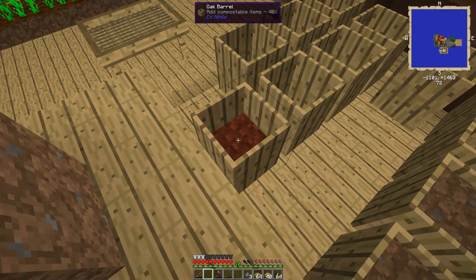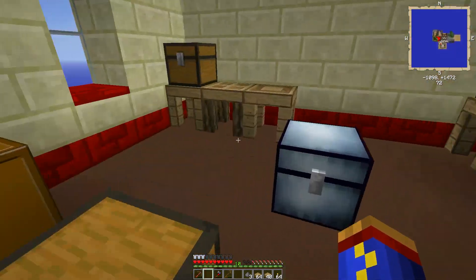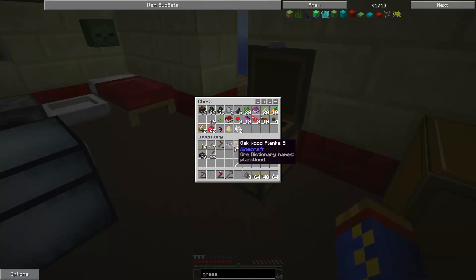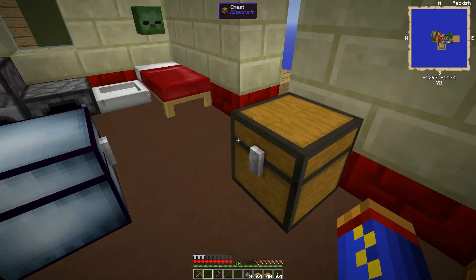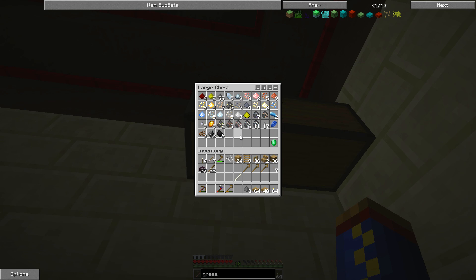I'm going to quickly try to... I just put some zombie flesh in the composter. Nice. There was some more in here — I thought I put it in the food chest. I already put a bunch in from the chests there. Gotcha. Maybe — you've got a lot of broken ores here that we could be using. Yeah, we could start harvesting our parents in those ores.